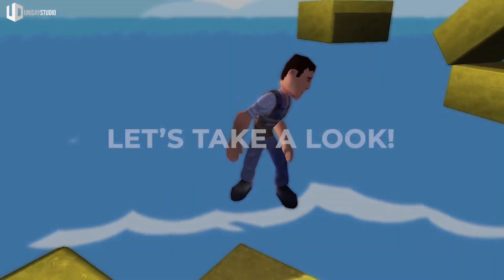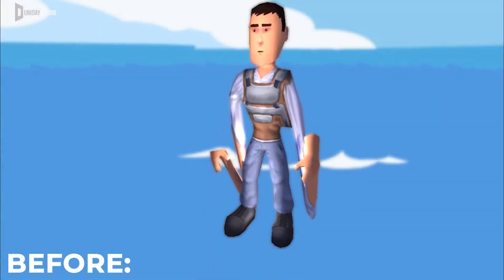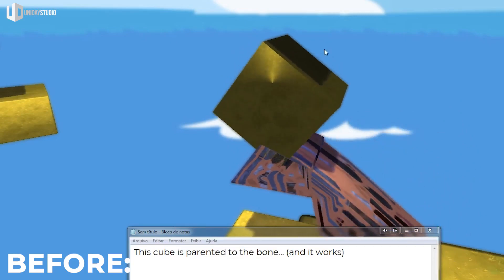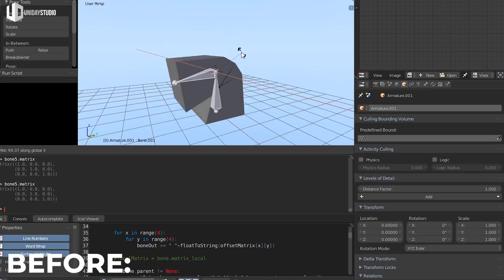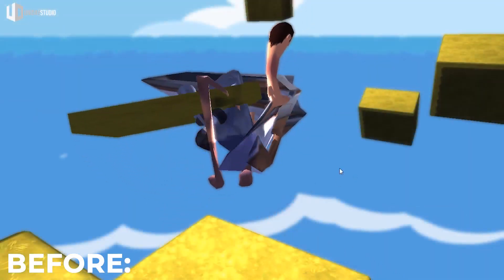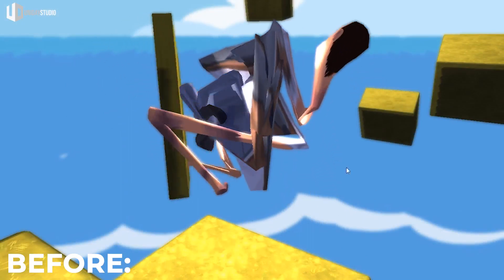If you take a look at my previous video you will see some weird parenting behaviors everywhere, like the bone rotation around the center instead of the local space, all bones placed in the center of the object, and of course some weird mesh deformation that was due to my disparate attempts to transpose all the matrices during the process.